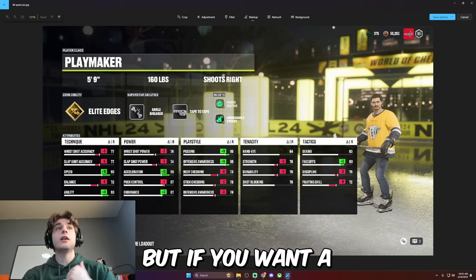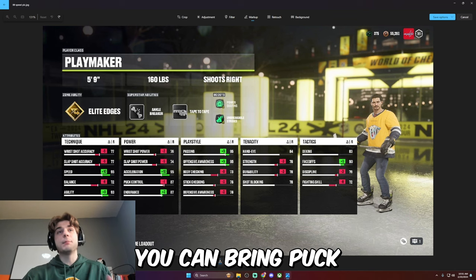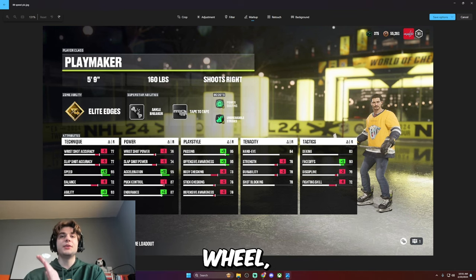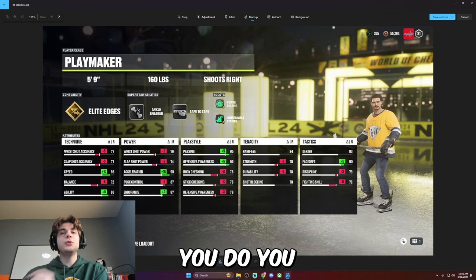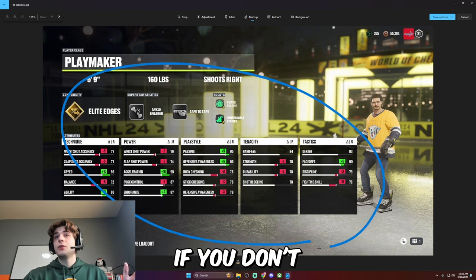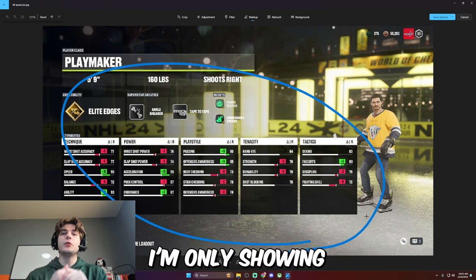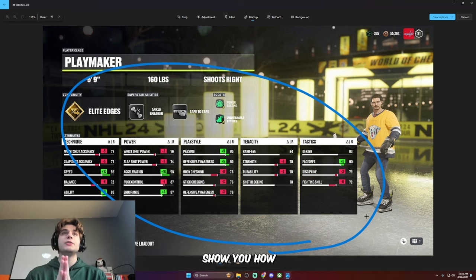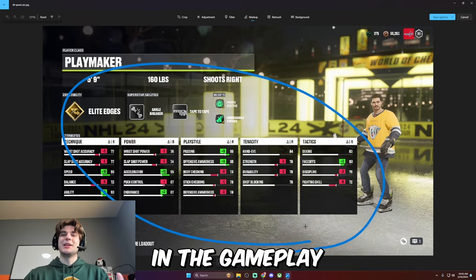Lastly, do what you want with puck control and endurance. I didn't take either of these down a ton, but if you want a lot of endurance you can bring puck control down. Or if you like puck control more and just want those bursts, bring endurance down and put puck control up. This is just an outline — make it your own. That said, if you don't like anything you see on paper, watch the gameplay. I'm only showing highlights from one game to keep it real and show you how this build actually plays.